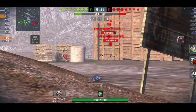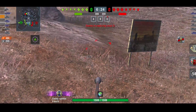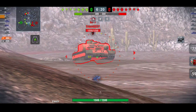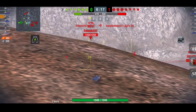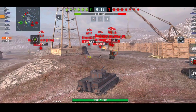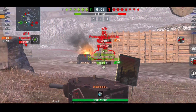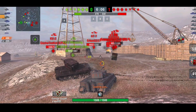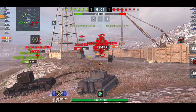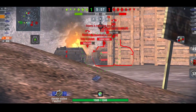If someone's in a Smasher and they get the side of you, there's a high chance you will be ammo racked. I think the Tiger 1 is the tank I've seen ammo racked the most in these lower tiers — it's definitely the tank I've ammo racked the most when I'm in a tank like the Smasher. You just hit the side of the tank and it just blows up.